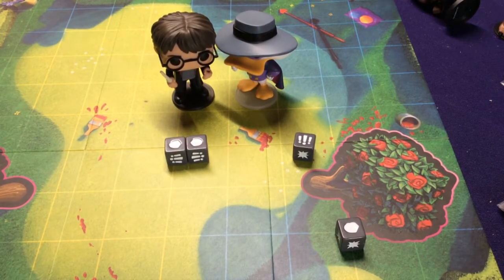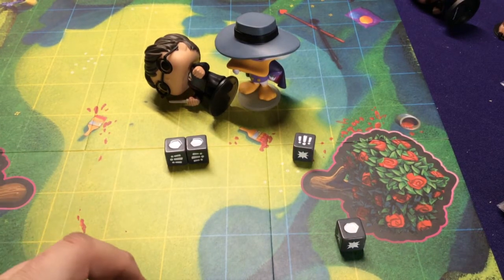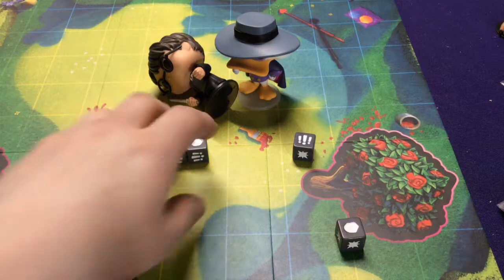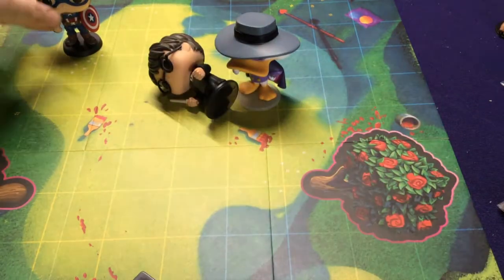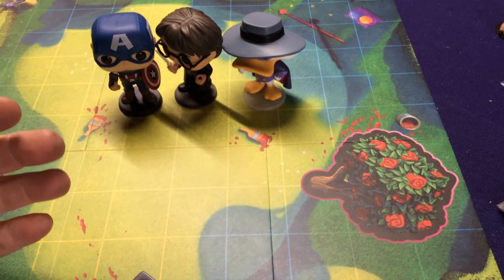When knocked down, a character is laid on their side and can't move or use challenges or abilities on their next turn (unless their ability specifies otherwise). The Assist action lets you stand up an adjacent ally — spending one of your two actions to move adjacent and another to assist, saving your ally from spending their turn standing back up. Range attacks via special abilities let you challenge from multiple spaces away, making characters significantly more powerful.